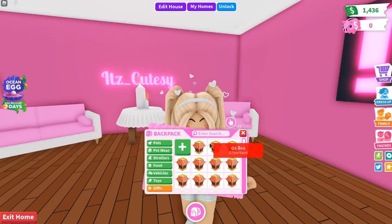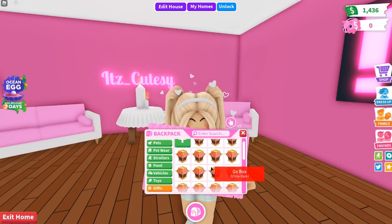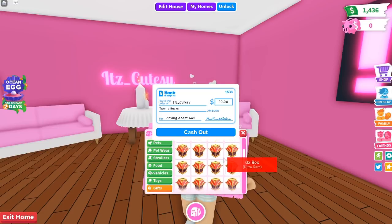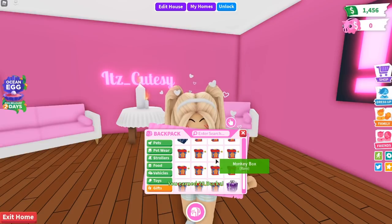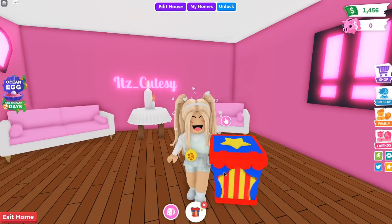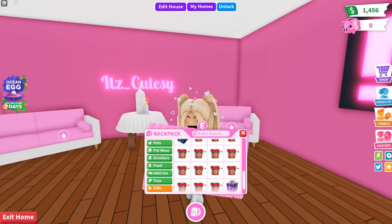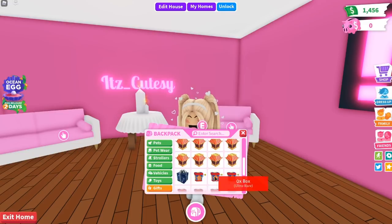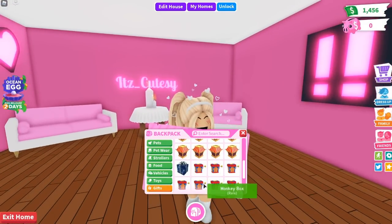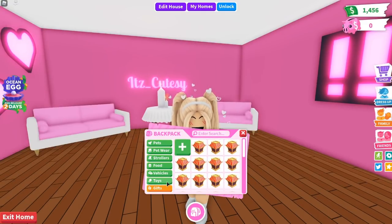Starting off with my gifts. This is a pretty self-explanatory category in the inventory, so I just have a small gift, a big gift, some aux boxes from the lunar event, and I think the best gifts that I have are these monkey boxes, which were from the circus event during May. Honestly, I really like these, and I kind of want to go on a spree and open them all. Do you guys think I should open these for a video someday? Alright, that's it for the gifts.